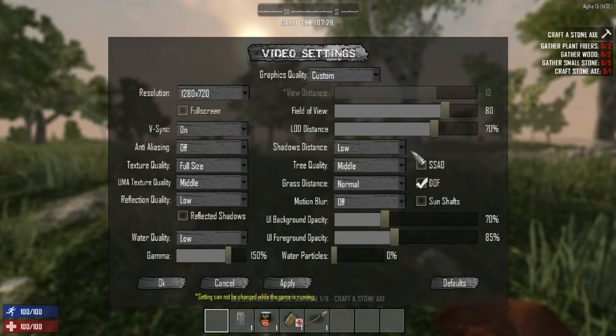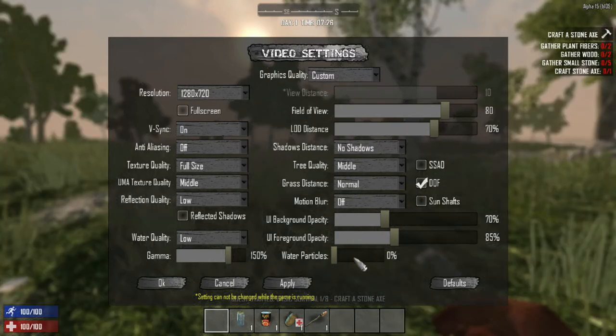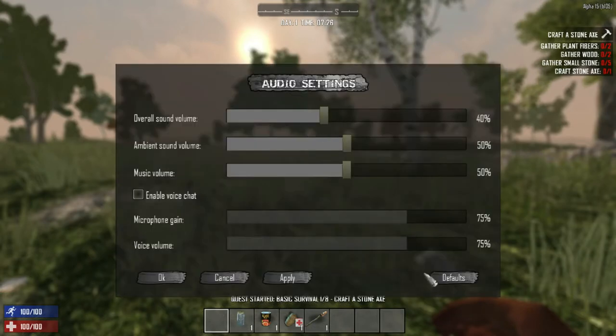I've got shadows going and everything turned up, but I think shadows are killing me performance-wise. We're going to try these settings and hit apply - this used to screw up the game. We'll do it without the shadows unfortunately; my computer is not good enough to handle that.